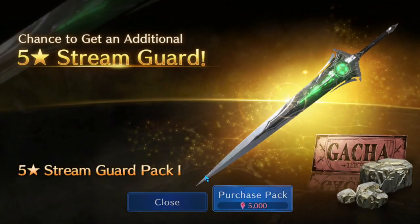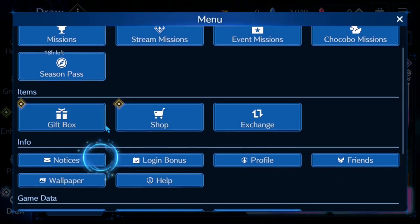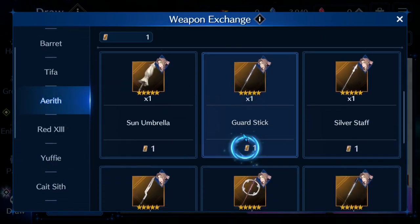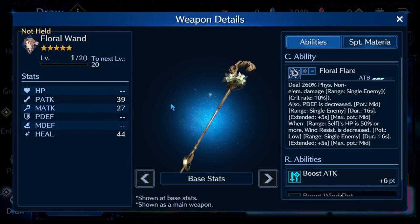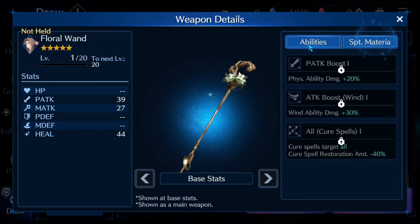So I am half tempted. Because I do have a weapon exchange — don't I have a weapon exchange? I do have one. I am so tempted to just grab this. Wait, it's not in here yet? Oh, there it is right there. I am just so tempted to grab this thing. It might happen.